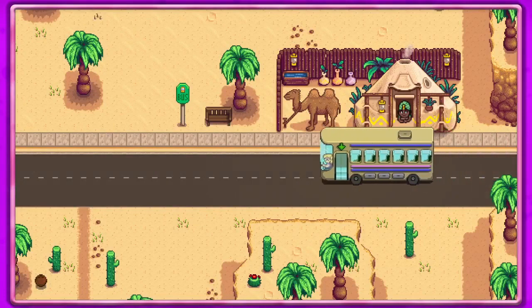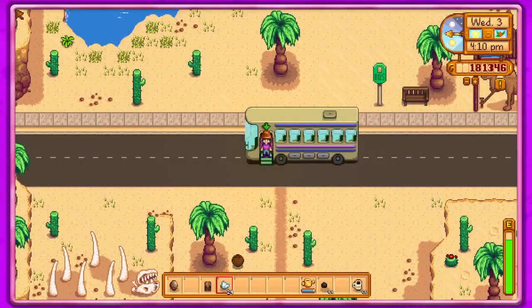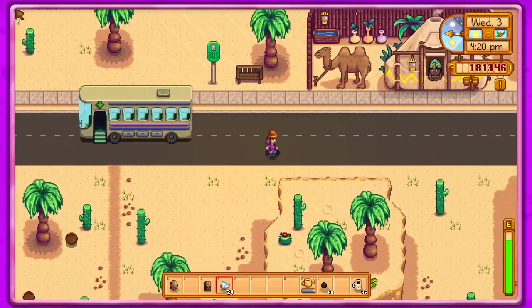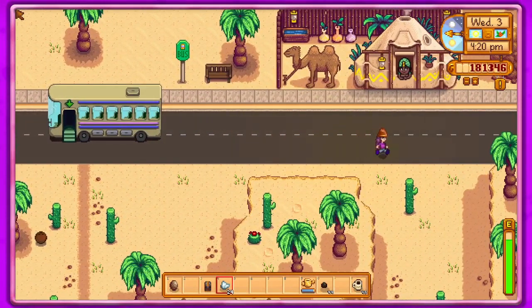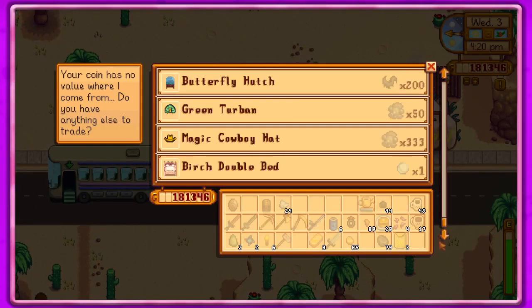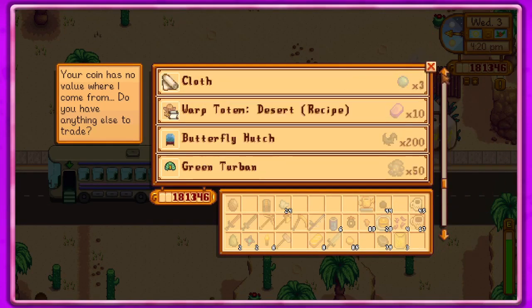Oh, I should have gone to the mine first but I didn't have time. I could have gone to the mine because I put my mine stuff in that chest, but this will be fine. I'm not planning on sticking around too long, but I do want to check with the shop here. I want to get the butterfly hutch — that seems pretty cool.